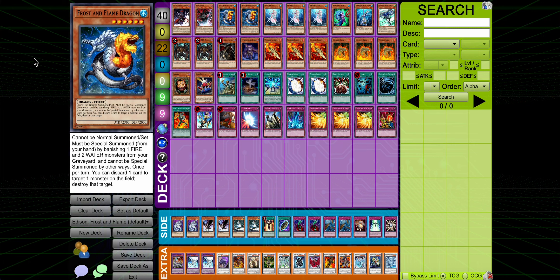What's good Edison players? Today we're gonna be talking about the new sleeper best deck of the format. It's the Frost and Flame Dragon deck.